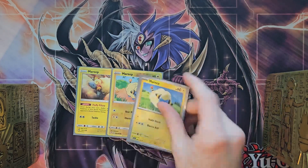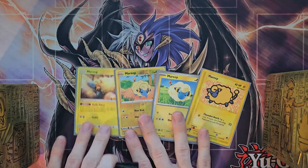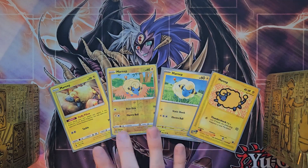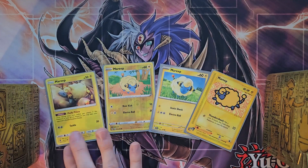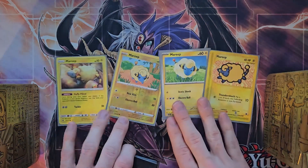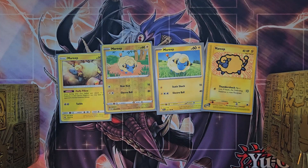We're going to use four copies of Mareep. For those of you who do not know, my name is Jason Lamb, so I love Mareep — he is the cutest little tiny lamb, I love him so much. The ability Fluffy Pillow is really overpowered; it's another stall ability. So Mareep is going to be an easy four-of in the deck.